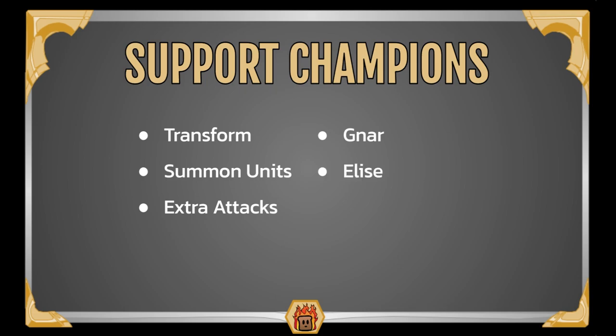Next up, we have Elise — she's able to summon a lot of different units. Every time she attacks, she summons another Spideling, and those can also be great units for you to continually transform with your Clever Camouflage. And then last up we have Lucian — he's pretty cheap so you can play him and have him count as being summoned, and when he levels up he's able to generate Rallies, which can really help you close out the game.